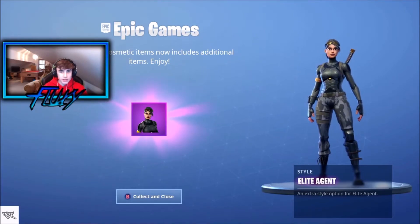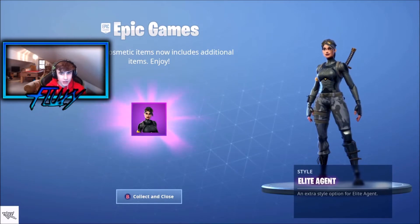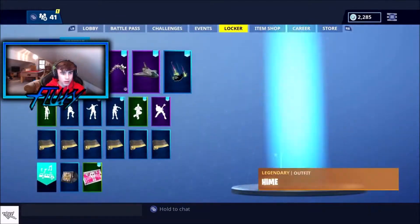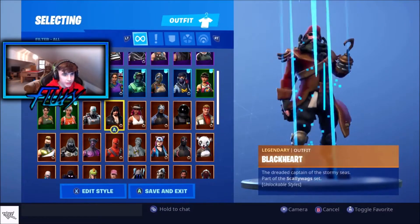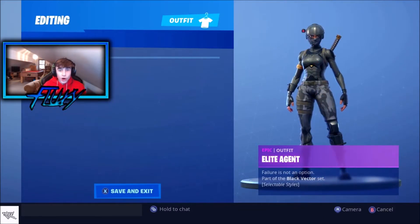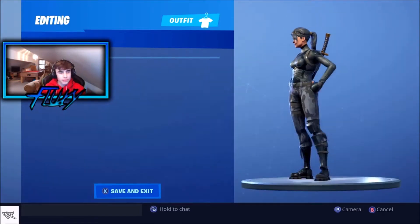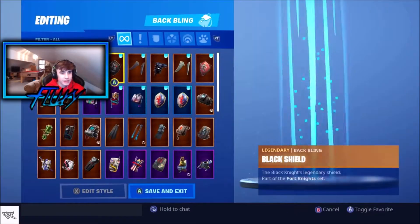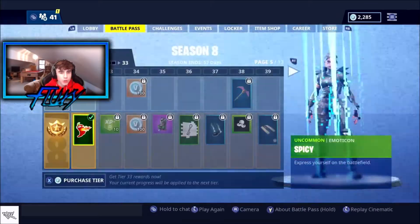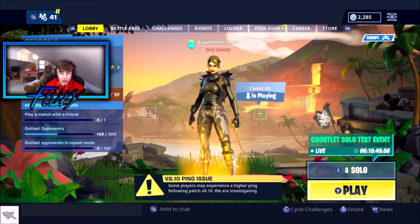I just loaded into the battle royale and this just came up - Lead Agent edit style! Let's see this, we gotta see this. Yo guys, that's insane, that's just amazing - I gotta use that. Guys, look at the skin now - it just looks amazing. I'm going to put Iron Cage on.